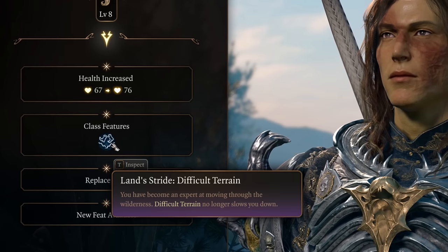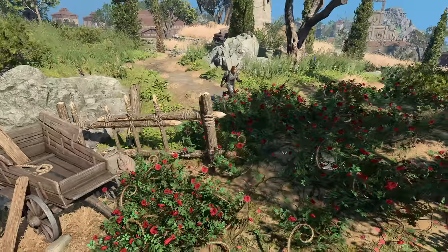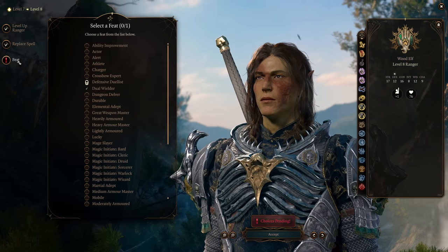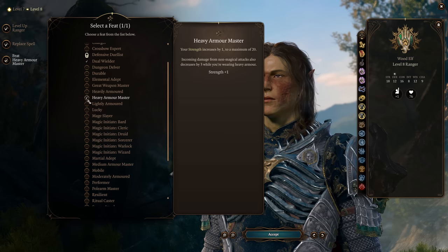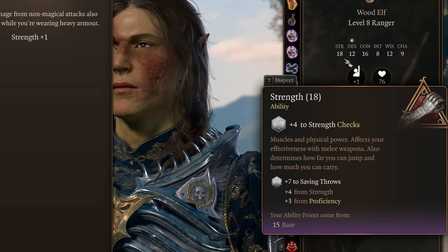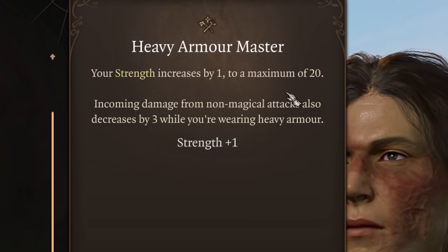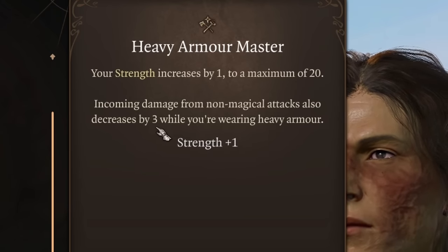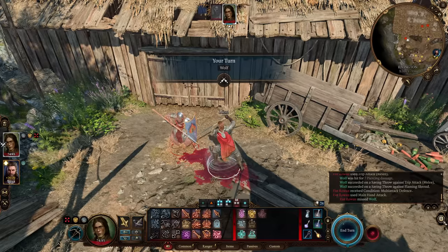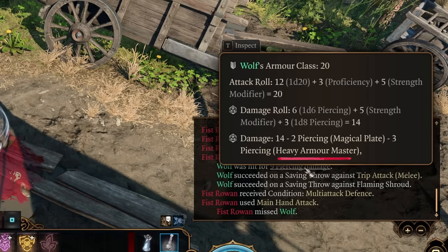At level eight, you get a passive feature called Landstride Difficult Terrain, which makes it so that difficult terrain no longer will slow your ranger down. This is a nice passive feature that adds even more to your mobility, and it's going to synergize well with a spell we'll be taking next level. You also get to take another feat — this is where you're going to take the Heavy Armor Master feat. You currently have 17 in Strength, so you only need a plus one to get to 18, giving you a plus four Strength modifier and making you more likely to land attacks and deal more damage. Heavy Armor Master also reduces incoming damage from non-magical attacks by three while you're wearing heavy armor, which you should already have at this point.